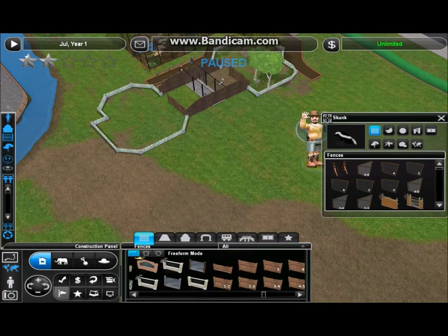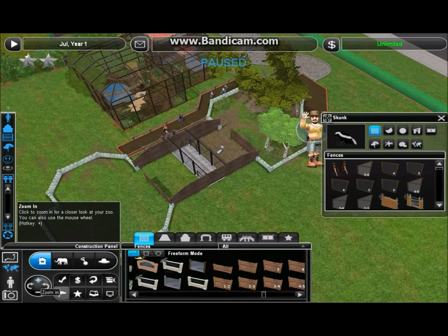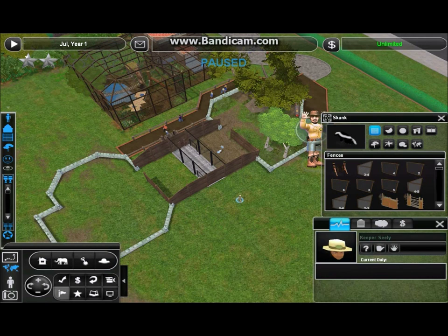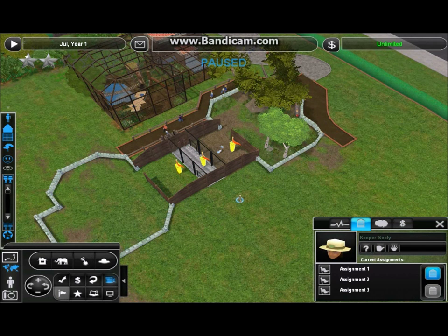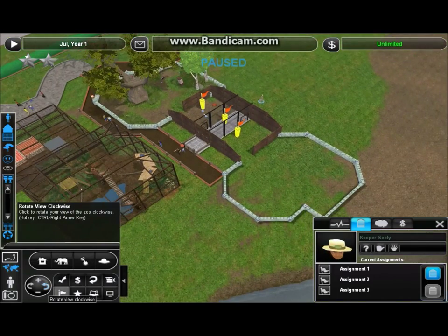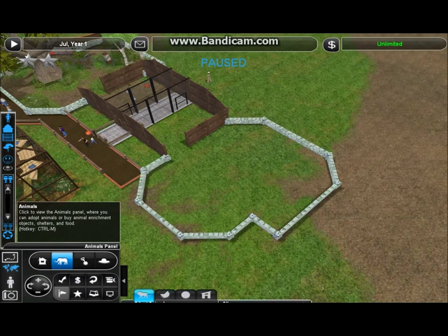We'll go ahead and grab a zookeeper — Mr. Keeper Seely, I guess. I'll give him the assignments; he can take care of both these animals since they go through the same area, and they are pretty small exhibits. Now the question is which animal am I going to put in here? Want to keep it a forest animal, keep it North America — something that sort of goes with the skunk.